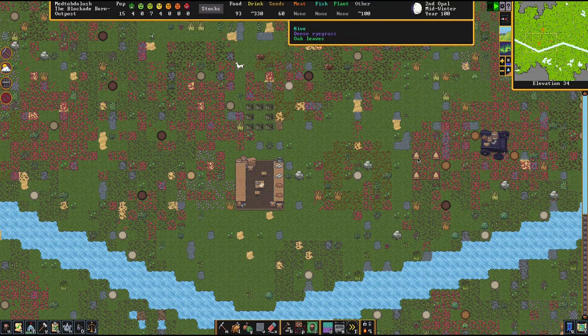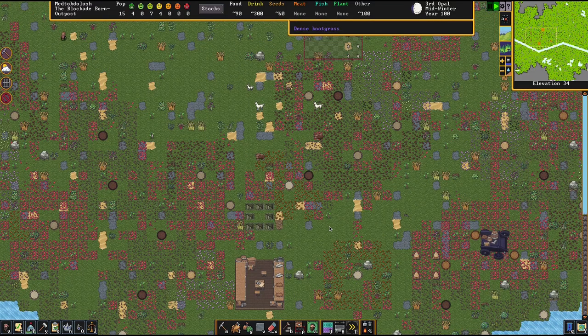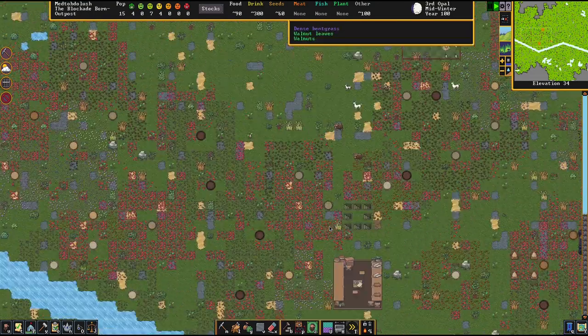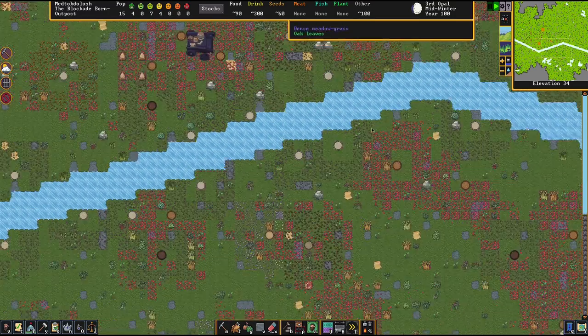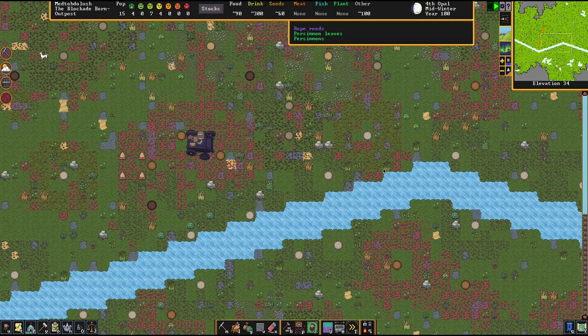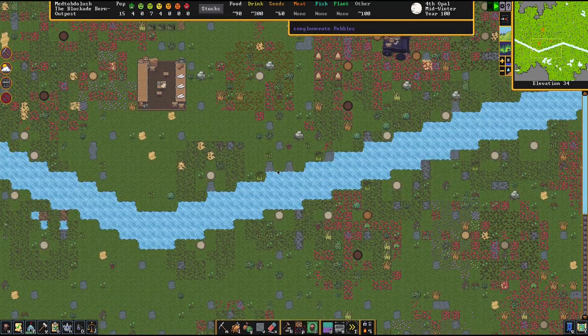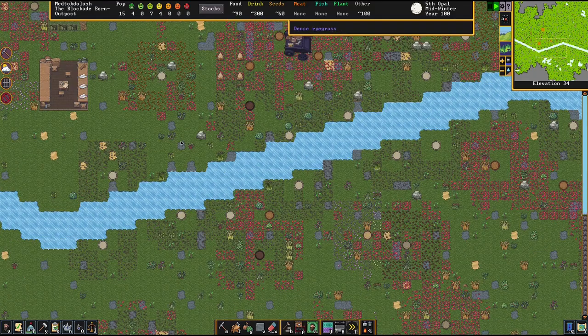Checking on the bees — still no honey, they're not that fast. Everybody's doing their own thing. Looks like the water has frozen, which is interesting — I didn't know the water froze at all. Cool, good to know. We probably need to make a bridge because right now the water is cutting the area in half.